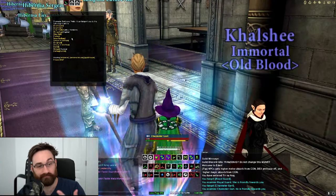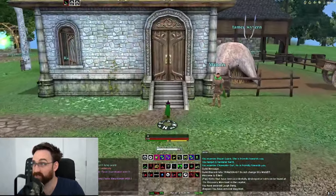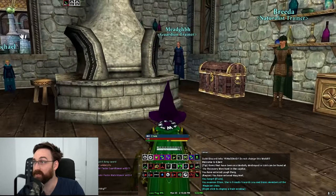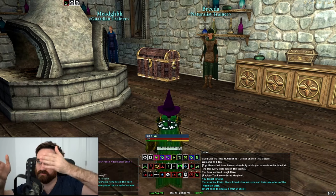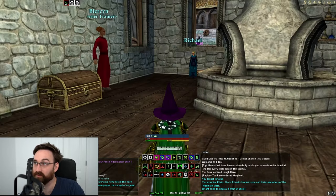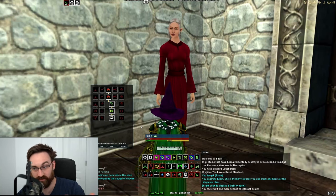Going to this building, you'll find all these trainers — basic trainers like Stalker. The game used to have basic levels 1 through 5 or 10, where you'd be a naturalist and decide whether to go druid, bard, or warden. These are basically the trainers you get champion level abilities from. You train them and you have 10 champion points if you're champion level 10.